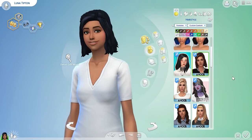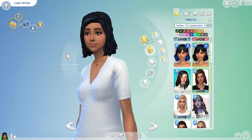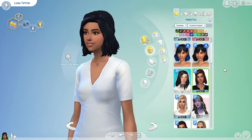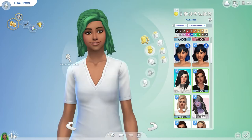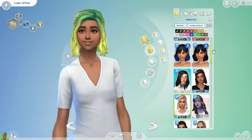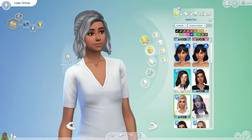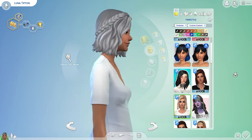Next we got another Ahub one. This is kind of similar to the Pufferhead one but this one has a little bit of a braid and less bangs. Then this one is the variation of that, so it has the dye in it. I will show you guys the finalized outfits for each of these at the end, but right now I'm just going to show you all the content.